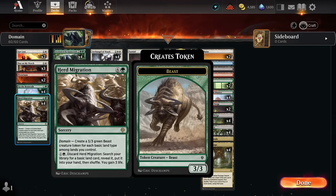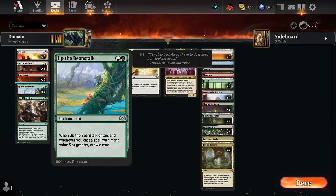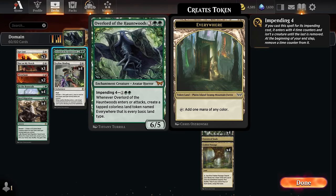Leyline Binding is a great instant-speed removal spell that can exile any non-land permanent. Herd Migration makes five 3/3 Beast tokens, and has the flexibility of discarding it to gain three life and get a basic land, fixing colors early. Then the Overlord slowly ticks down time counters until we get the creature, which can attack to make more tapped land tokens. We can also cast Overlord for five mana — either way it counts as a five-mana spell for Up the Beanstalk.